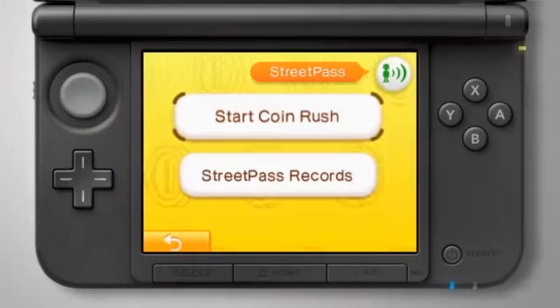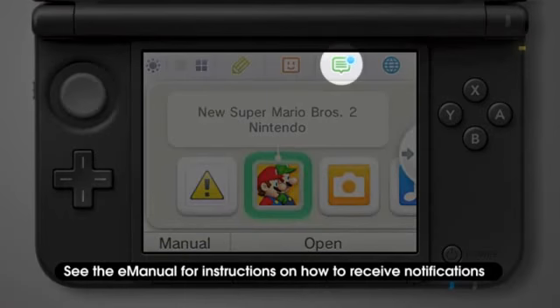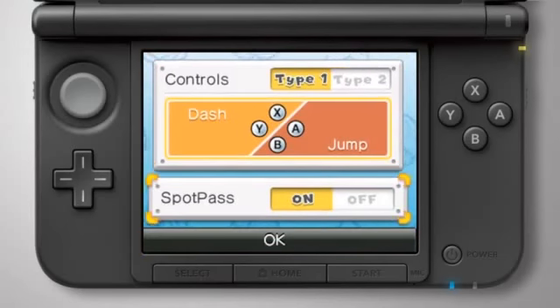The shop button will not display immediately after purchasing New Super Mario Bros. 2. To make the button appear, you'll need to receive a SpotPass notification about the game. Notifications may not arrive immediately if it's been a while since you've played New Super Mario Bros. 2. After launching the game, check the options to make sure your SpotPass setting is switched to on.